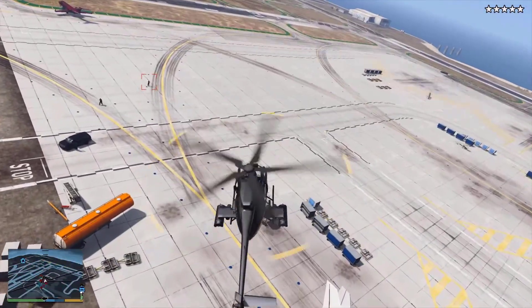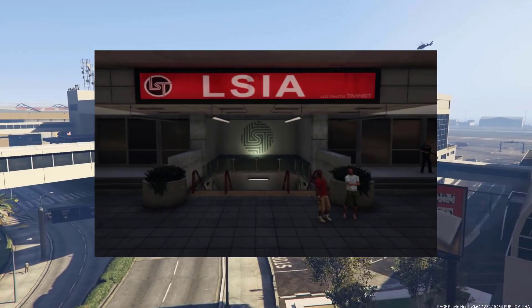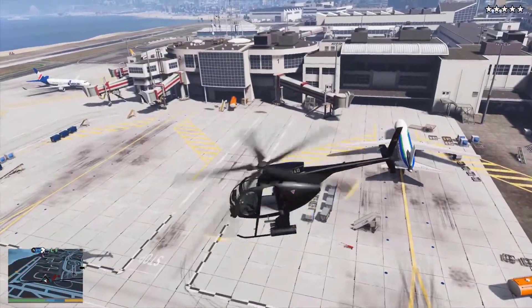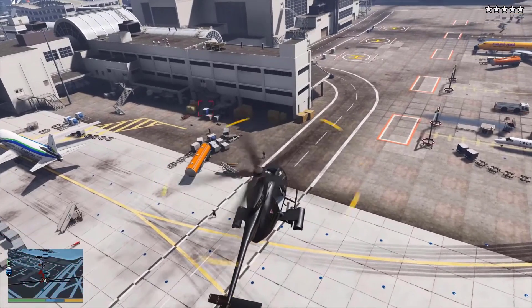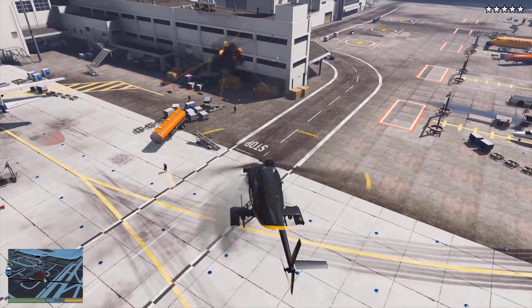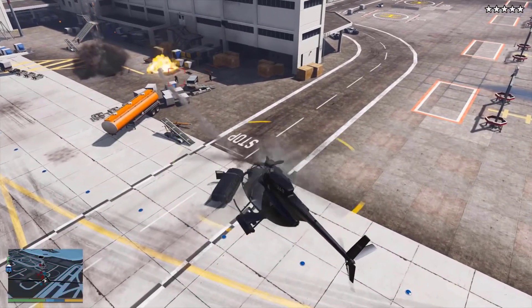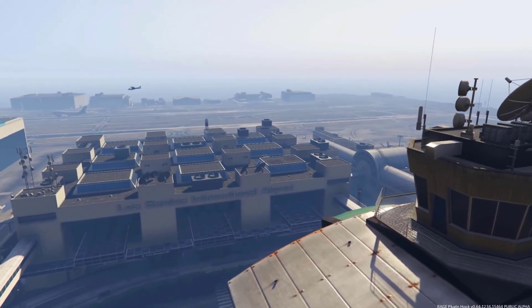Even though there are signs outside Terminal 2 for San Fierro Air and signs outside Terminal 4 for Los Santos Air, these airlines are never seen advertised or seen on the airport tarmac. When flying over the airport, the air traffic controller will warn the player to leave the area, but will sometimes warn the player that they will be shot down even though this is a civilian area that is supposedly unarmed. This is due to reused voice files from the Fort Zancudo air control.